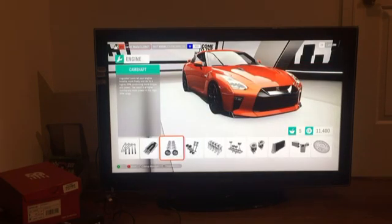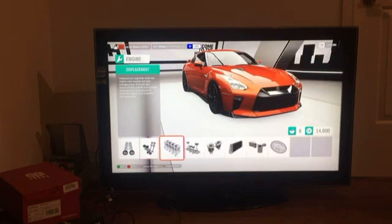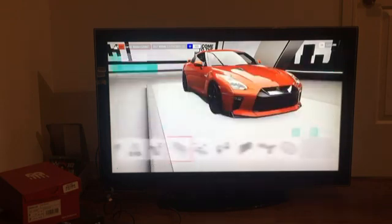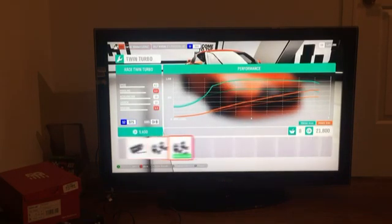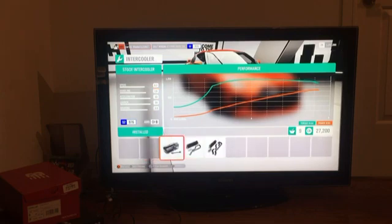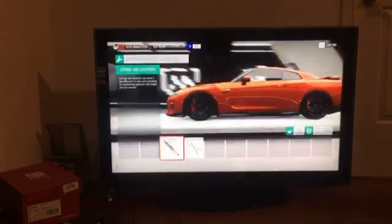Now it's a thousand and ten, a thousand and one hundred — and with the race cam it's 1200 horsepower. With the race engine block it jumps to 1400, then 1450. The twin turbo engine brings it to 1600 horsepower — that sounds good. And then with another change it's now 1700 horsepower. This literally changes everything.